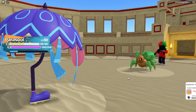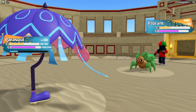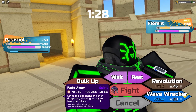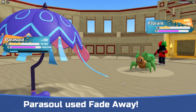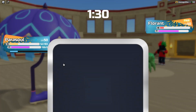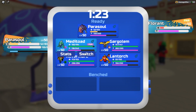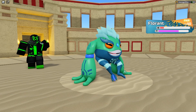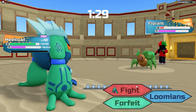What does he swap into? Florant. Florant's not gonna be able to do much — Shade Shell should make it take some pretty decent damage. Now we outspeed, so we're just gonna Fade Away. We absolutely outspeed here. I think we can just go into Meta Toad — I feel like he's gonna go for Poison again. Yep, Poison made his move completely invalid.